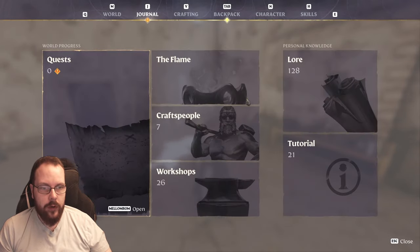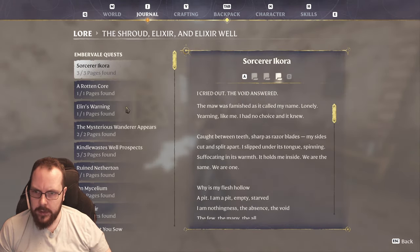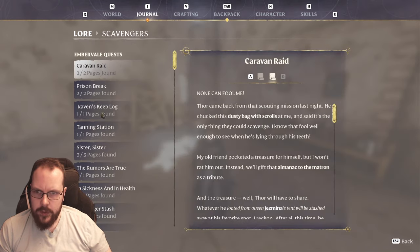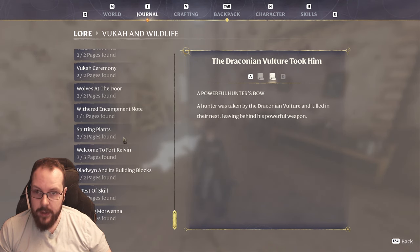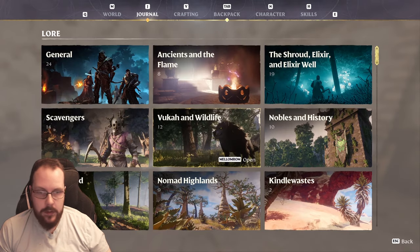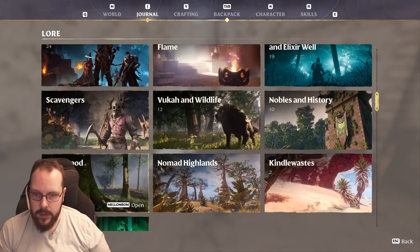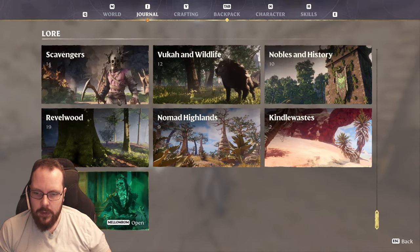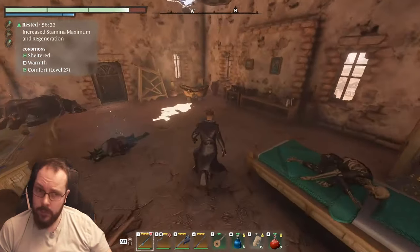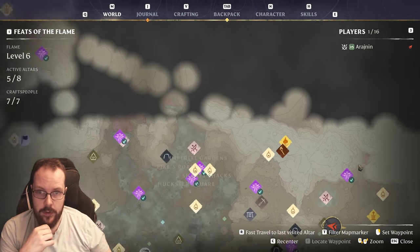That is all the lore — 128 — and I have absolutely everything. I don't miss a single one, at least of the lore that I have discovered. There's probably more. There always is. There's nothing over here, nothing in Rebel Wood, and just two in Kindle Waste. There must be more lore in the Kindle Waste. My task is complete. I have officially 100%ed the game, as far as I know. Not bad.